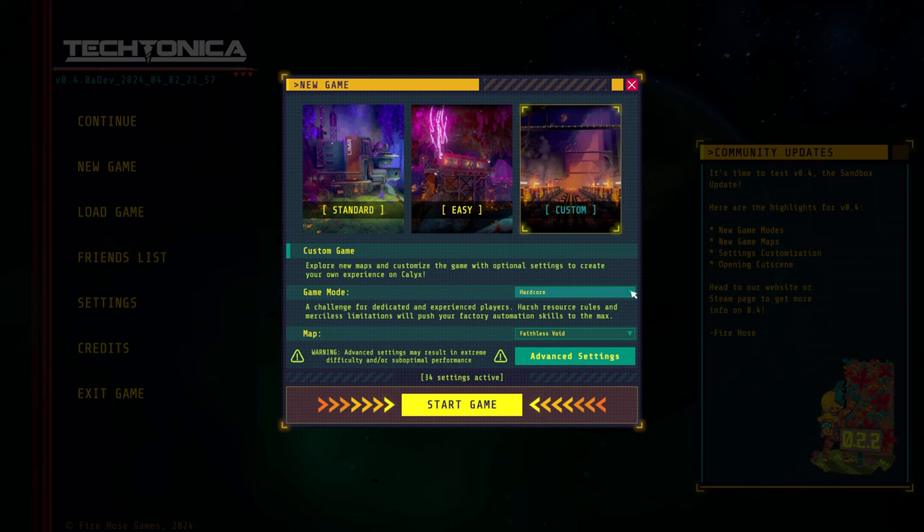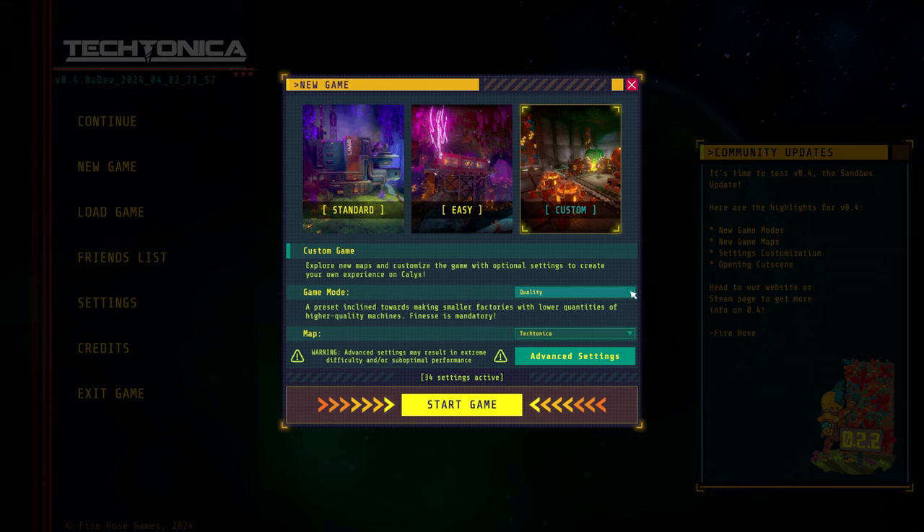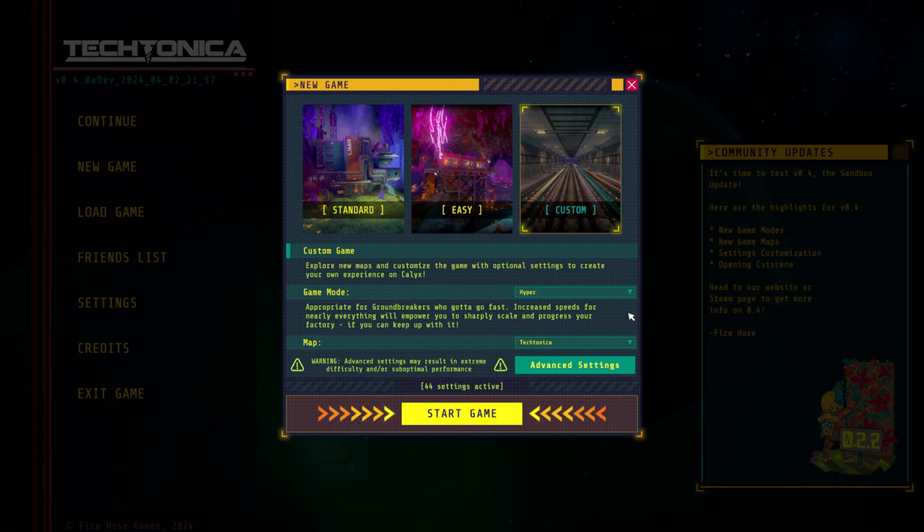Next we have quantity and quality. Quantity is just that you're going to build a lot of machines. Quality means you have fewer machines that do more. It just lets you have different vibes in your factories — do you want a massive bus with hundreds and hundreds of assemblers, or do you want fewer assemblers? And lastly, there is hyper mode. Hyper mode is like everything is cranked to a zillion — machines are going to run fast, drills are going to run fast, everything is going to produce really quickly. It's kind of wild to play, but just imagine everything in hyper speed.